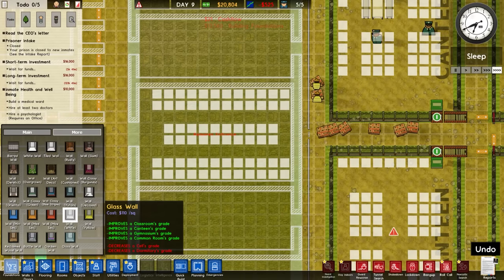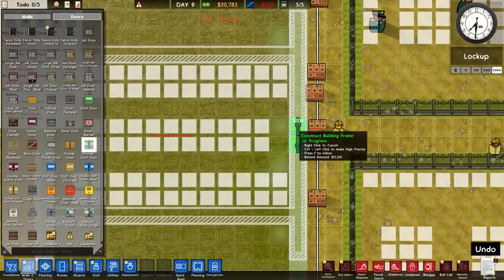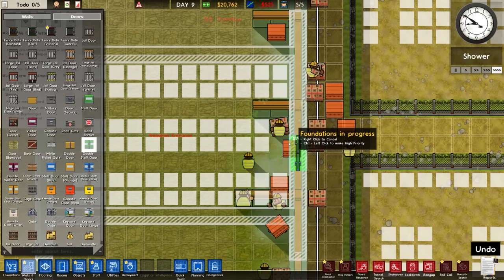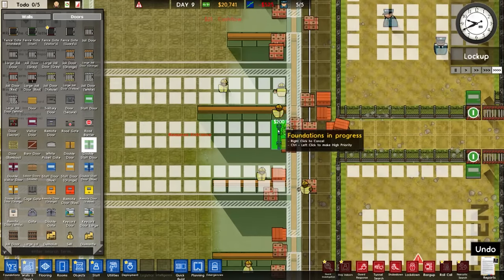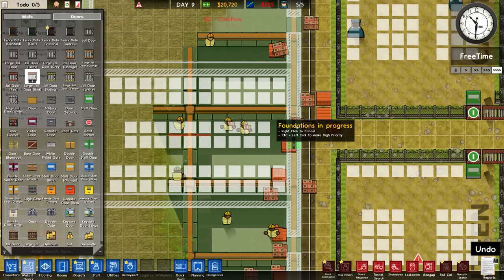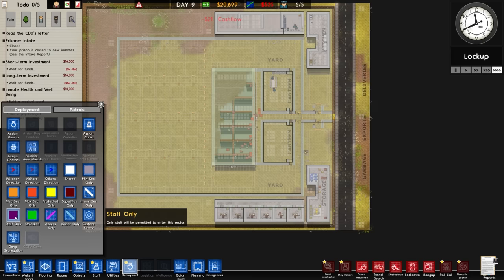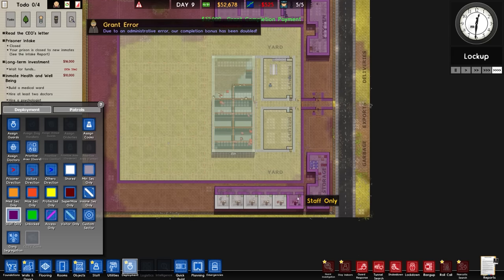We need an access for our staff members. I could put a jail door there and put the entrance here and have that as a security thing - I think that's probably what we're going to do. We'll put in, for now, a large jail door there. That will be locked open, should point out. While we're waiting for that - deployment, staff only. And there we go.